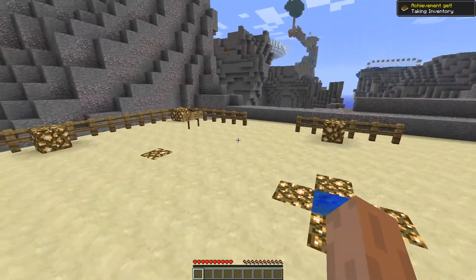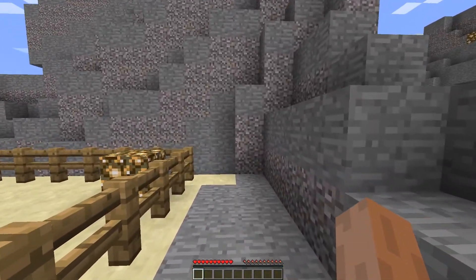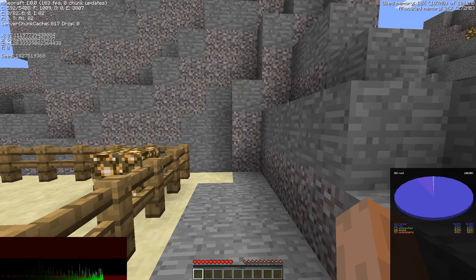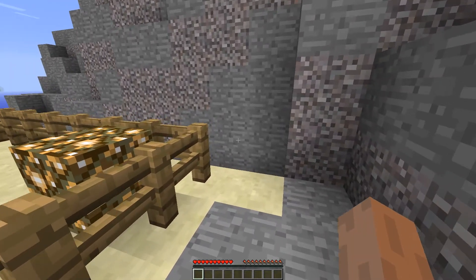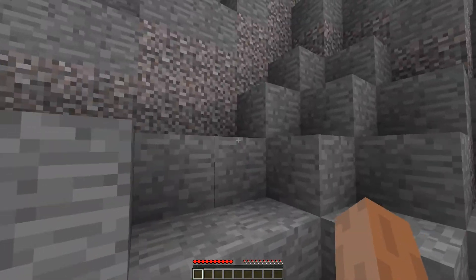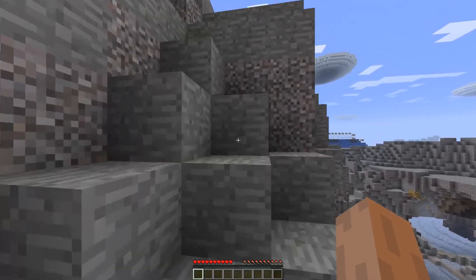Let's take inventory. One thing you'll note is the growl texture. As you can see in the top left corner, we are in Minecraft 1.0.0. This map was originally made for, I think, beta 1.6 or 1.73.